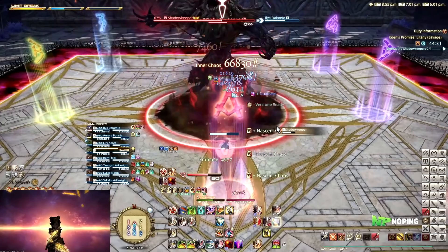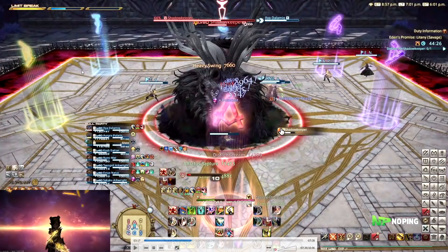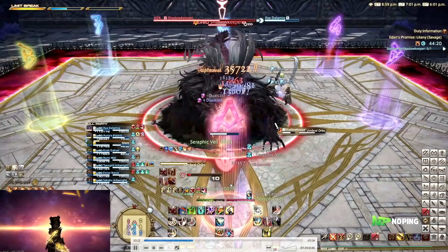Following this, the boss puts away a sword and goes back into dog mode, where he's just standing on the floor. Whenever he switches back into dog form, he's also going to do a knockback. You can use your knockback invulns on this — Surecast or Arm's Length. Later in the fight it will be very important that you use those as well because they could kill you. If you decide not to use your knockback invuln, make sure you get knocked back into a corner — because if you get knocked back just north, south, or west, there's a high chance you're going to land in the wall, and the wall will kill you.